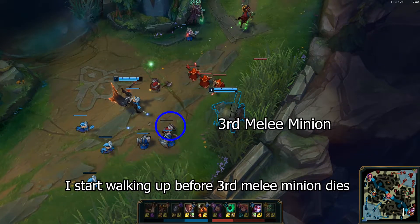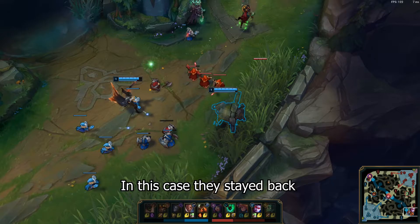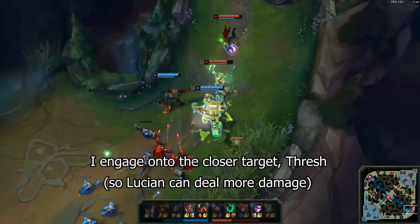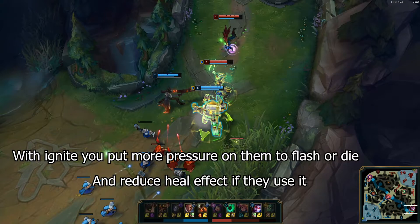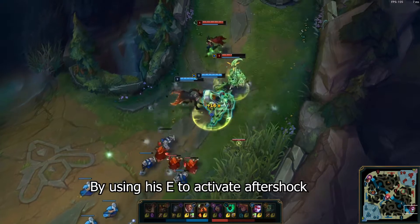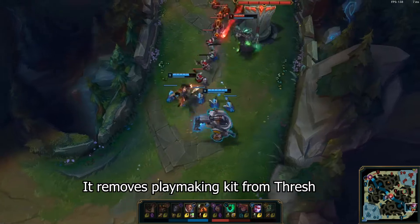I start walking up before the third melee minion dies. A lot of silver players don't know of this level 2 advantage, so sometimes they even walk up to attack minions. In this case they stayed back, but it's enough distance for me to hook. I engage on the closer target, Thresh. When going for a level 2 fight, always use Ignite. Provided that you engaged at the right opportunity, it should force a flash or heal from the target. With Ignite you put more pressure on them to flash or risk dying. In this case Thresh did well and soaked up some of the damage by using his E and activating his Aftershock. But because we got their heal and flash, it's a good trade regardless.